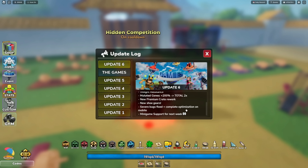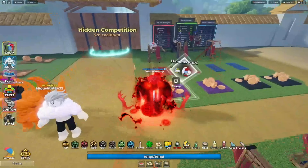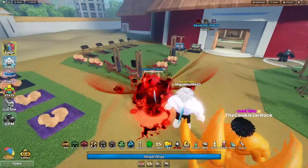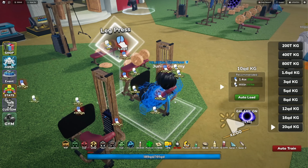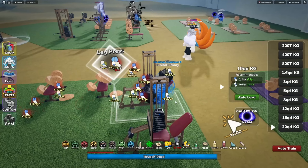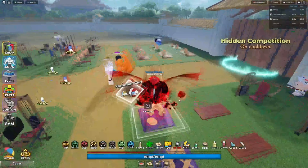Let's check out this new update and look at the weights - they look kind of rusty. Galaxy weights are on now. Look how much strength we're getting - 50 qn from this machine. They did rebalance everything. Let's go over to the shoulder press.